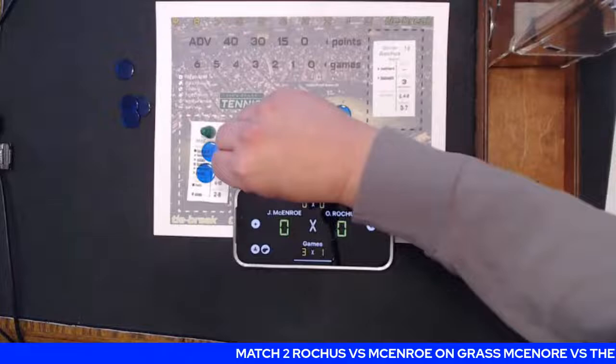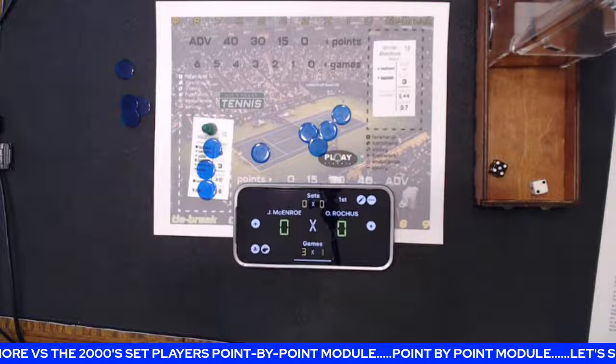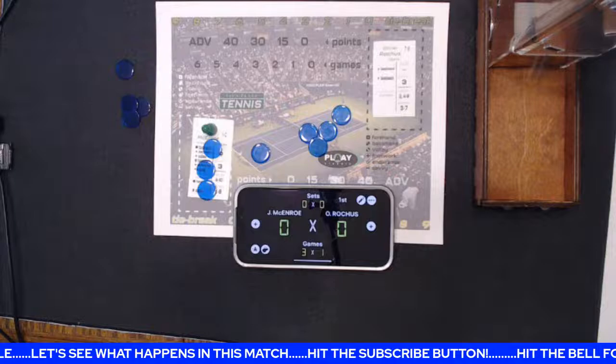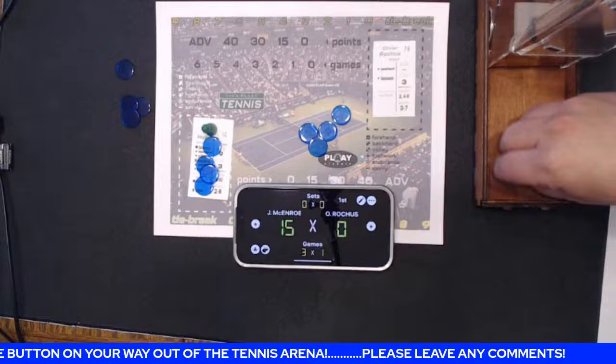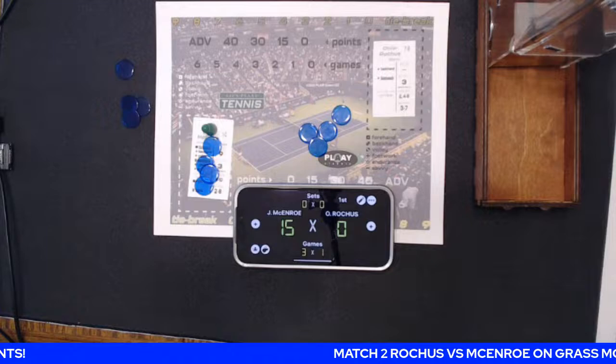Game number 5, McEnroe back to serve. An 11, gets the serve over. Oliver returns it with a 7. A black 5 is endurance — Oliver doesn't have it — so Mac hits a winner 2 to 8, rolls a 5. 15-love. A 7 and 7 — Mac can only get one chip, maximum of 4. Another 7 and black 5 — endurance again — Mac gets another shot at a winner 2 to 8, rolls a 4. Mac's up 30-love in game 5.